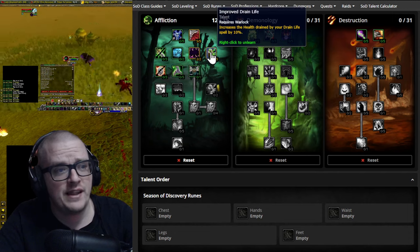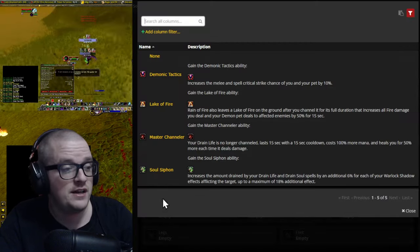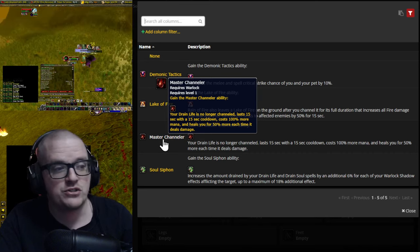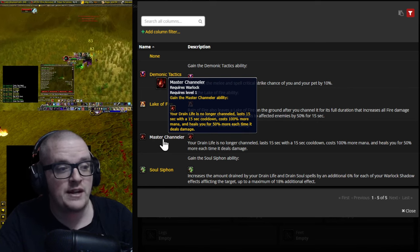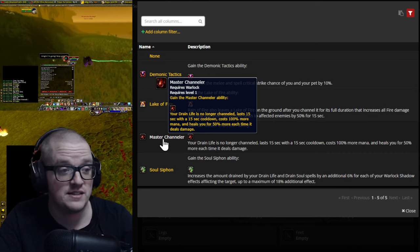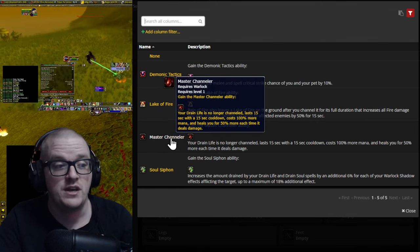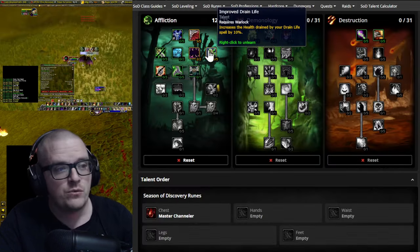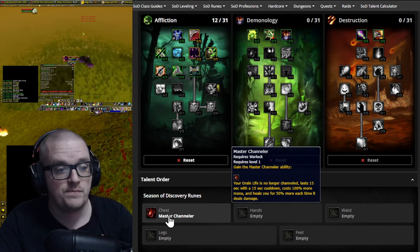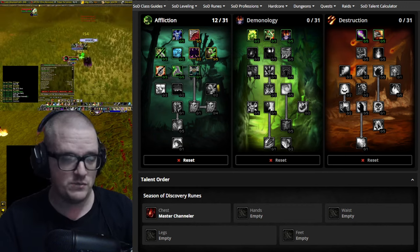After that we go to Improved Drain Life, because Drain Life combos with the Master Channeler rune. That rune makes it so Drain Life is no longer channeled — it lasts for 15 seconds, has a 15-second cooldown, costs 100% more mana, and heals you for 50% more each time it deals damage. With Improved Drain Life we're draining 10% more, so we're gaining 10% more mana and health, which is exactly what we need.